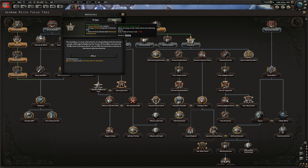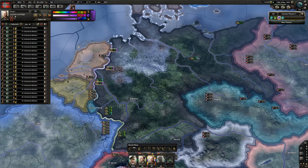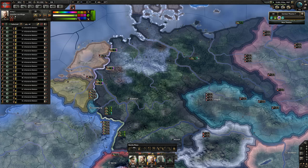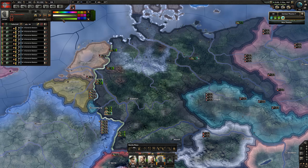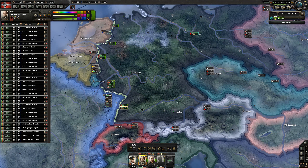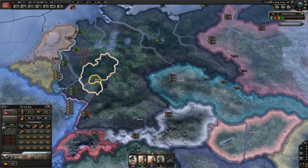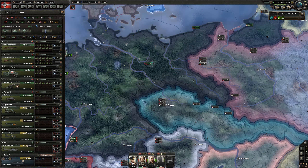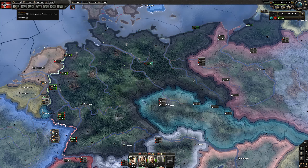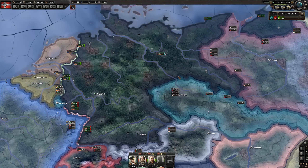We can try and get Austria - let's grab that. World Tension's at 1% so we should get that no worries. I need to color code these people - I'm going to make the northern division bright green, the middle division dark green, and the division in the south on the Maginot line red. We got Austria. Those divisions - I just want their equipment, so I'm just going to disband them. We're down to under a million manpower. I need 7,000 supply because we're rushing troops out.